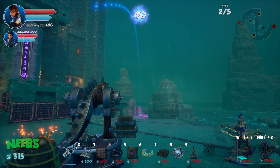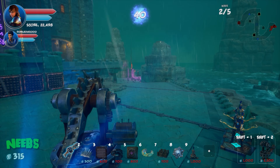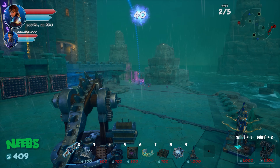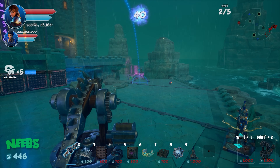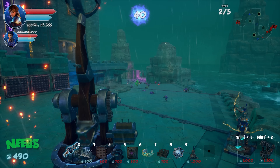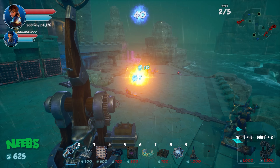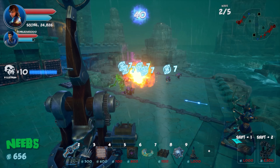Wave starts. Bomb enemies appear — they've always been there but feel more noticeable now. A group of about 20 enemies charges in. Neebs's side gets hit. Enemies have glowing swords that look cool.